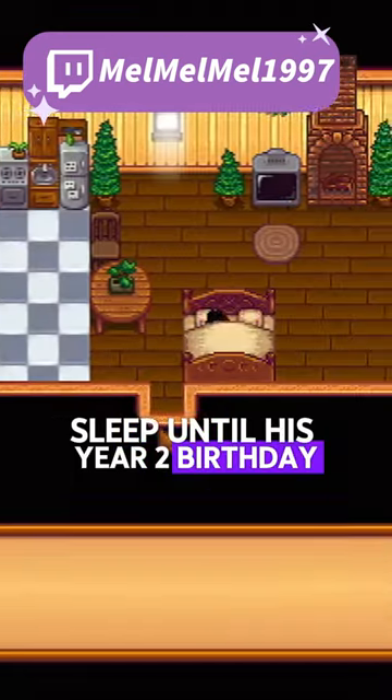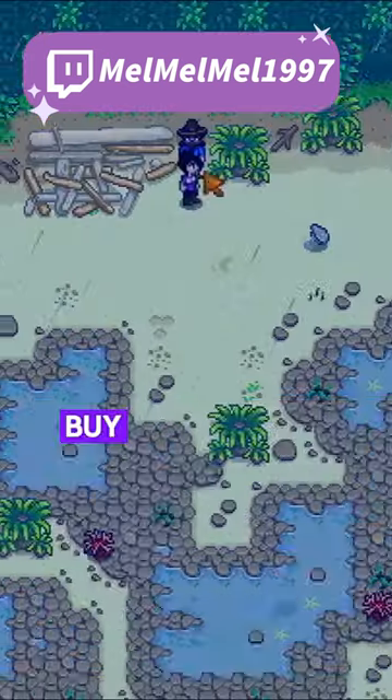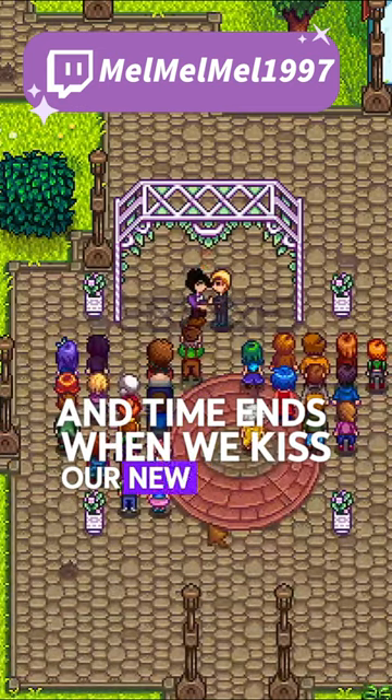Sleep until his year 2 birthday and give him the bouquet and his birthday gift to get to 10 hearts. Wait for a rain day, buy the pendant, propose, sleep until the wedding, and time ends when we kiss our new husband, Sam.